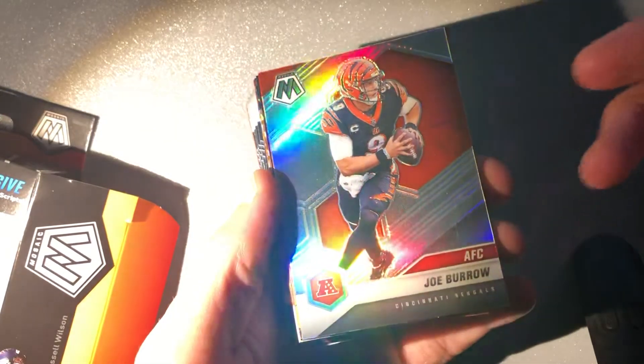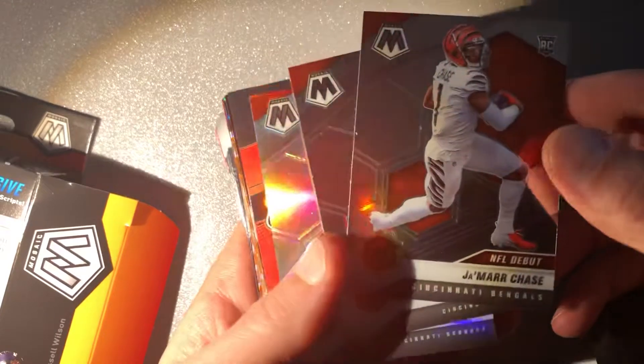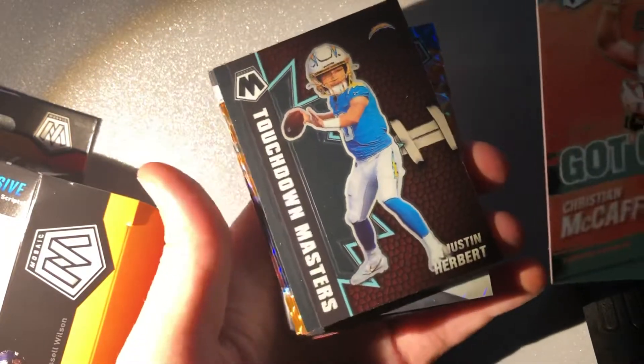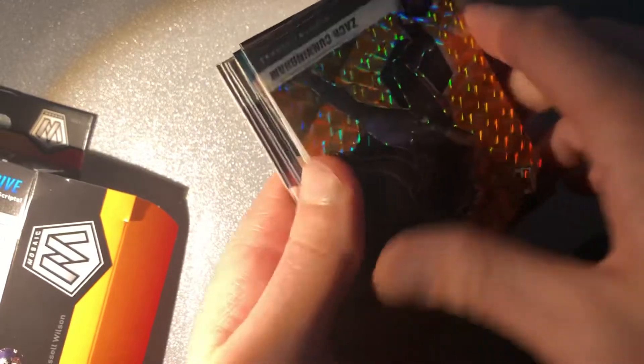So we have Jamar Chase, Joe Burrow — definitely a Bengals-strong pack. Christian McCaffrey, got game. Herbert touchdown masters.